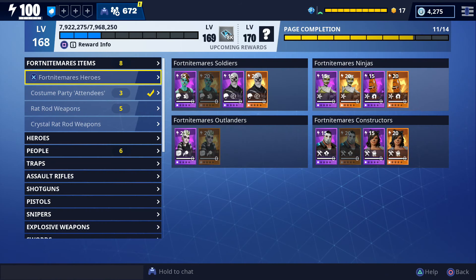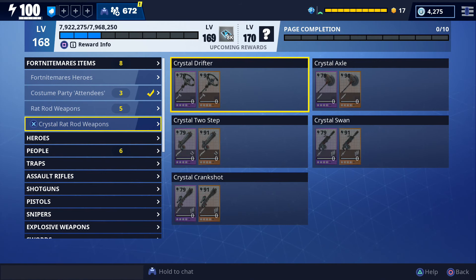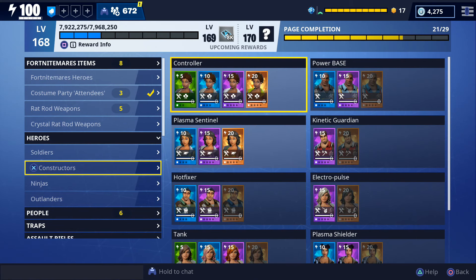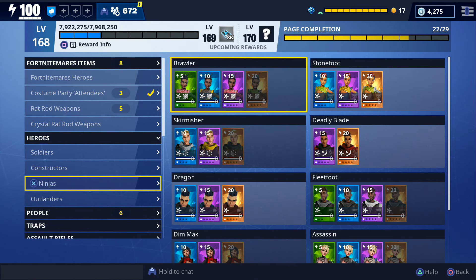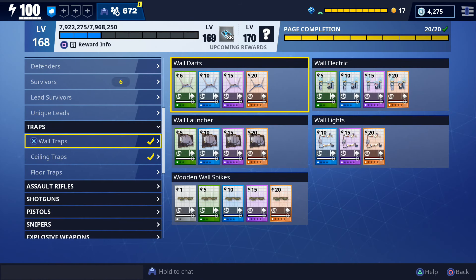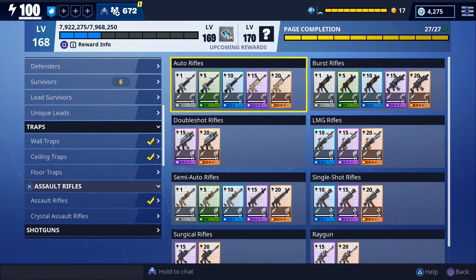I'll go ahead and show my collection book quickly — I'm just going to scroll through since I don't want to waste too much time on it. If you look towards the top you can see we're currently at level 169 in the collection book. We do have some categories completely filled out. An easy way to tell if you have all the slots filled is you'll see a little yellow check mark directly next to it, meaning all those slots are filled. For these ceiling traps, for example, you can see the yellow check mark and all the slots filled.